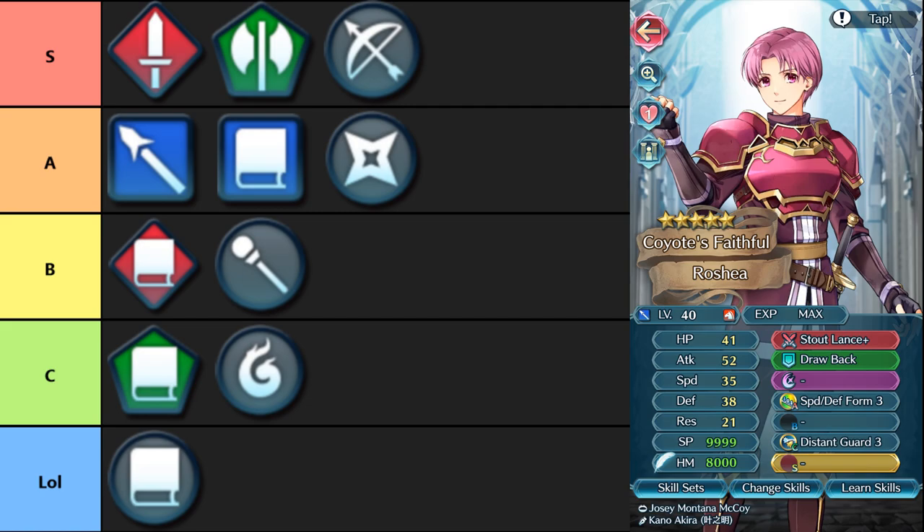I don't think lances have as much going for them as swords and axes, but they still have quite a lot nonetheless, which is why I put them in A tier. Honestly, if we had a Seahorse Axe equivalent for lances, I could justify putting them in S, but they still have some of the strongest inheritable options in the game, just not as much as swords, axes, and bows.